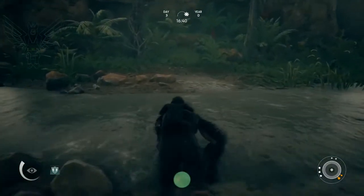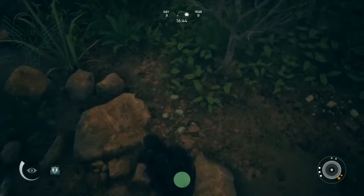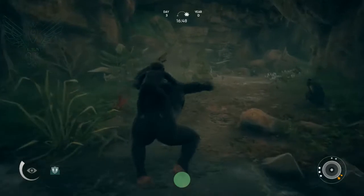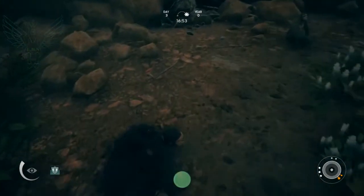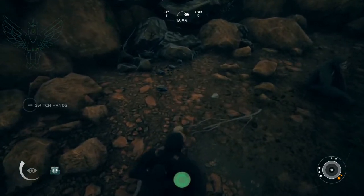Let's learn how to make a grinder. First thing you need to do is come over and get some granite rock — they're over here on this side of the river from your little cave. I already have another one over here that I'm going to use, but we could have grabbed a couple there.